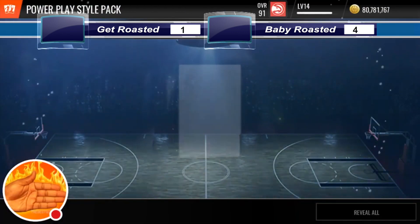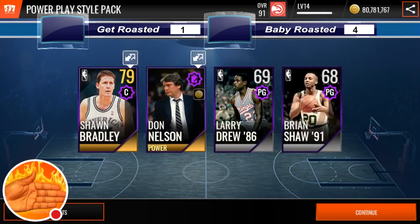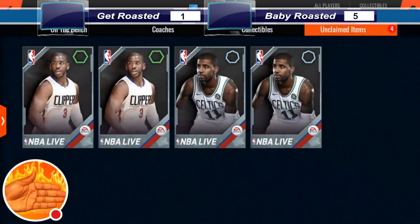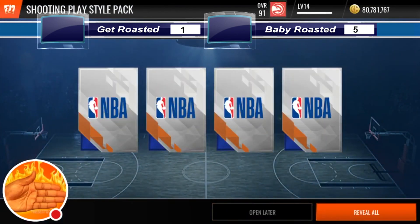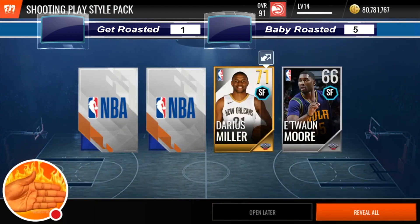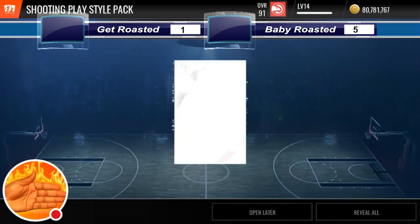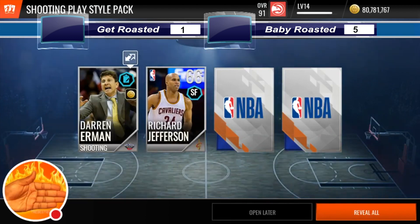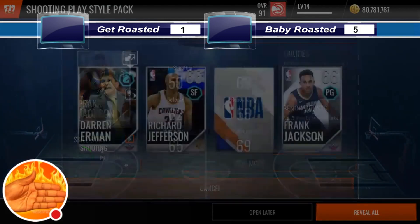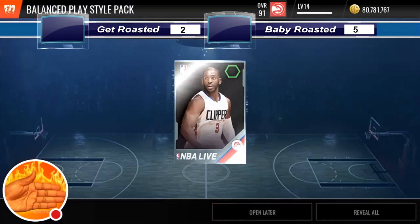Open up your next pack. You won that pack. Let's do it. I'm going to open up my next pack. I get a 71 and a 76. Baby Roasted, you need to get better than a 76. You tapped it too many times. I won! I got the next one. So I think it's going to be already 4-2.